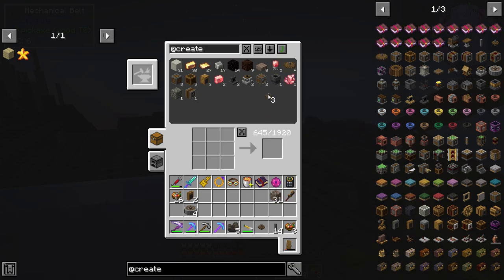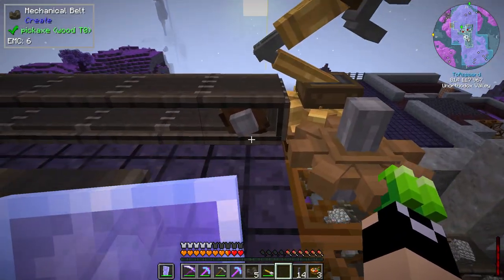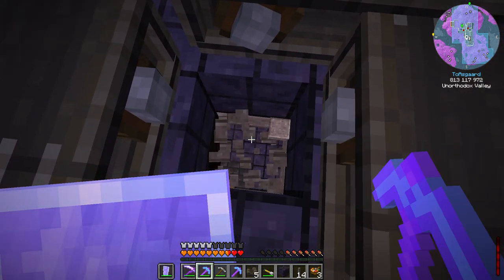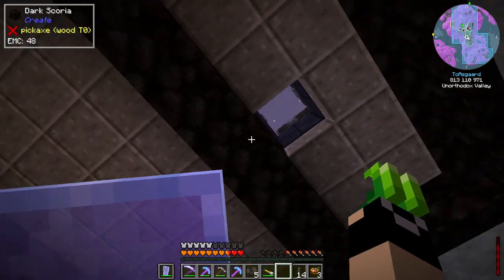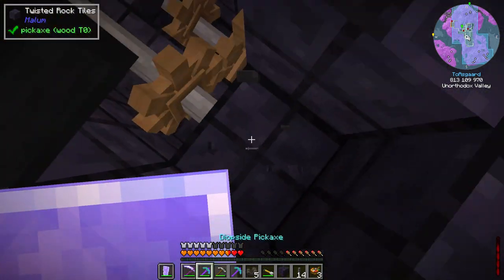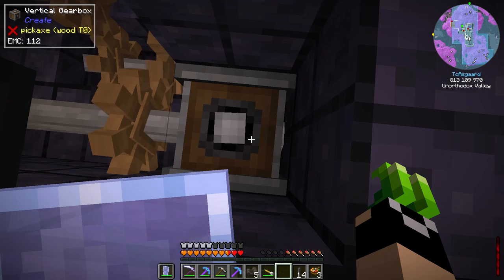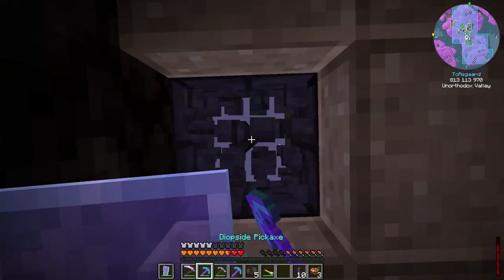Now we need to run power up here. Let me see what's around. We'll put in a vertical gearbox and bring this up, breaking open the floor right here and coming up there — I want everything up here moving at a decent speed.